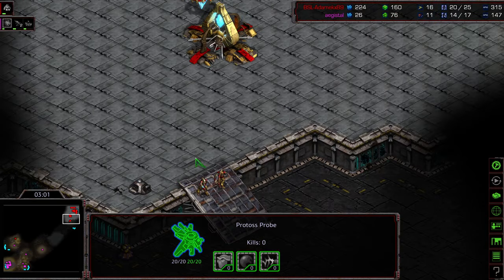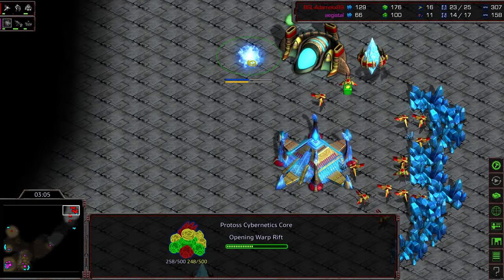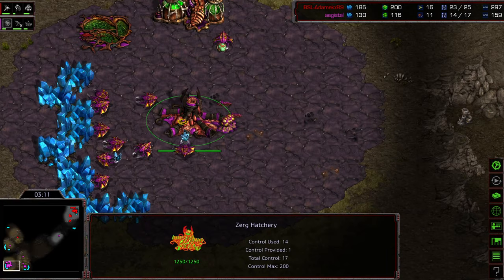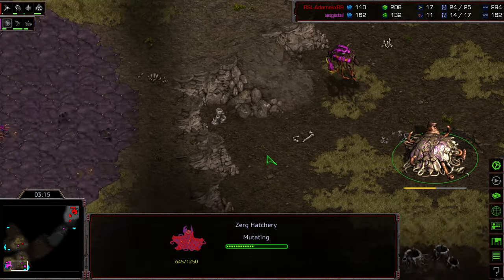He's trying to hunt for it — he's like, okay, where's that additional expansion? That's also going to slow down any sort of initial attack he might want to make. Let's see if he goes for that really quick Zealot-Corsair pressure once again. I'm hoping that Agistil adjusts this time — gets a few more Zerglings out, maybe plays a little bit more conservatively.